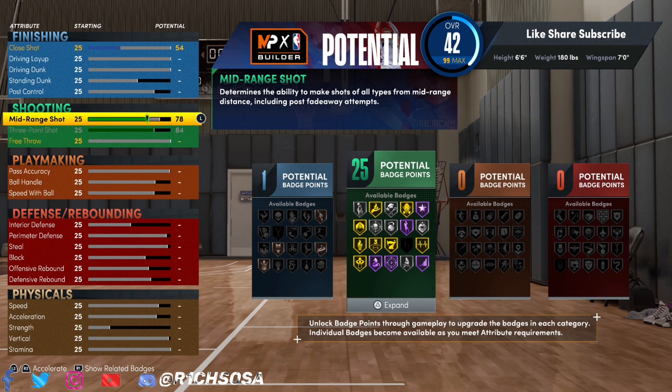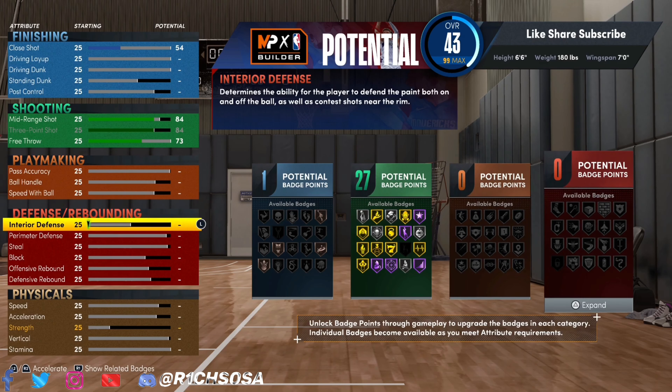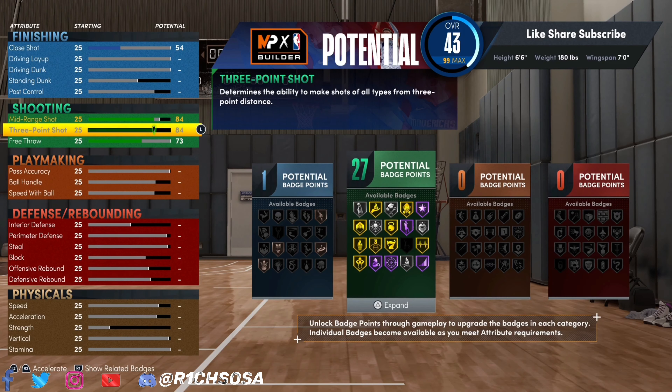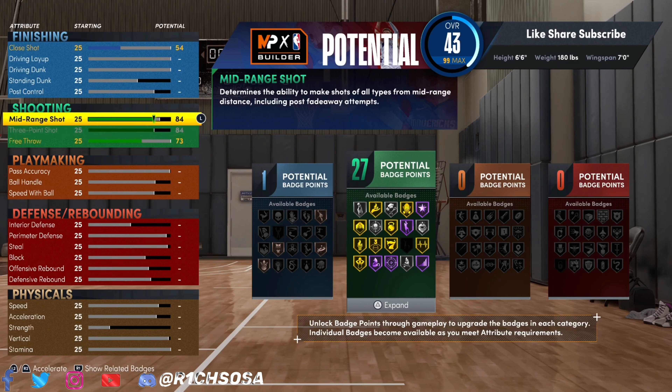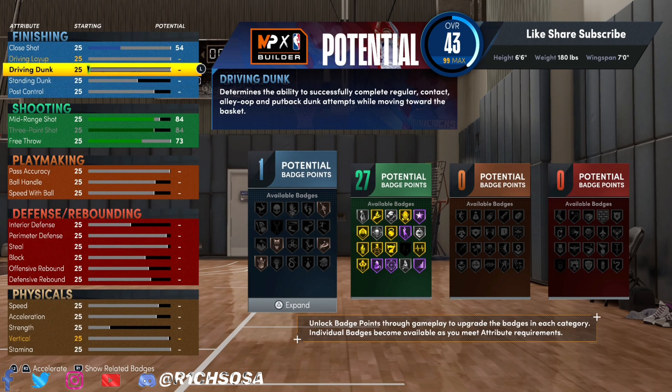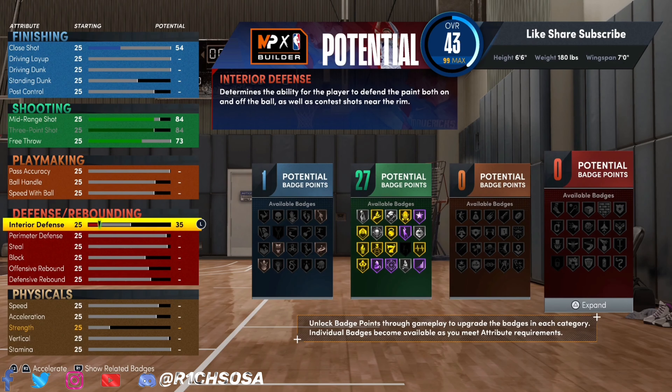For a perfect defensive presence I'm bringing the wingspan to exactly 7'0". Keep the physicals as is — very important for this build. For the shooting: mid-range at 84, three-pointer at 84 — maxed out — and free throw at 73. That matches up perfectly with the three-pointer and mid-range, giving us a total of 27 shooting badges.